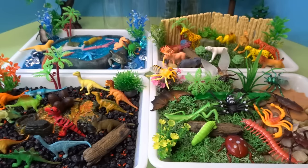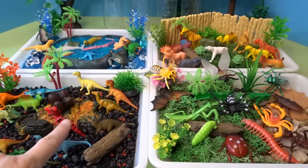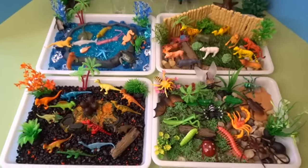So those are all four of our small worlds today: our sea creatures, our zoo creatures, our dinosaurs, and our insects. Let's go ahead now and take a close-up look at each one.